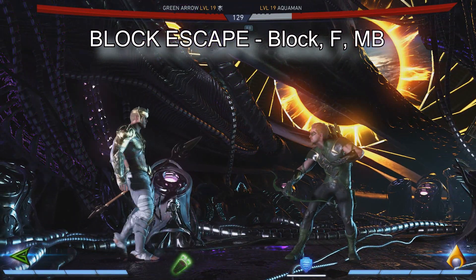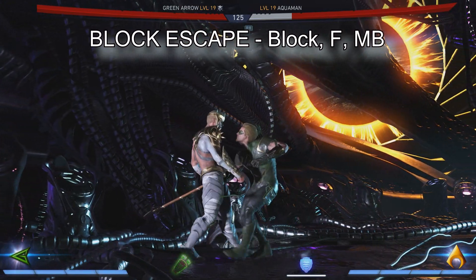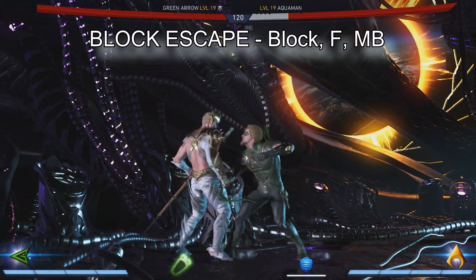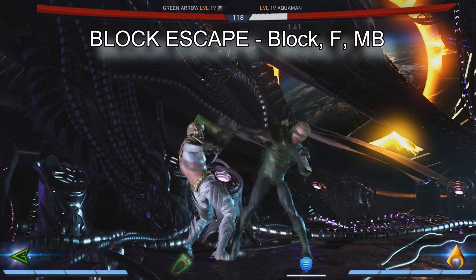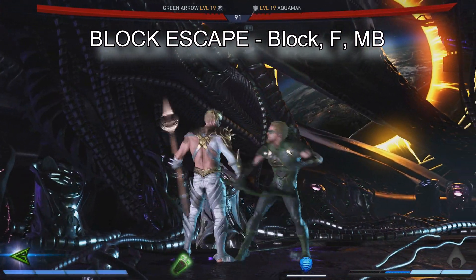Now I'm going to show you guys how to do a block escape in the corner. It's pretty simple - when you're getting attacked in the corner, you got to time it. All you got to do is press forward and meter burn when they're attacking you.